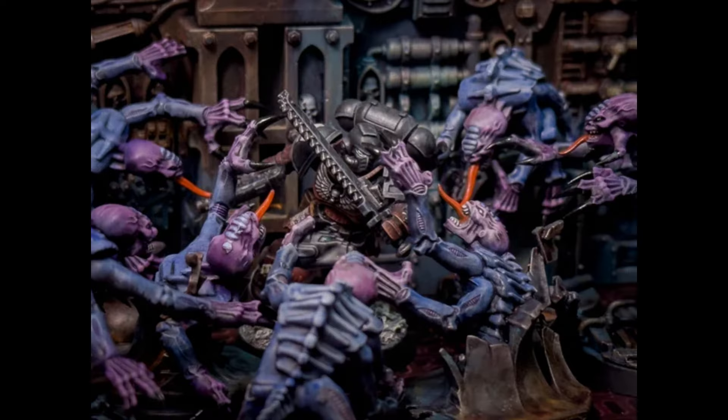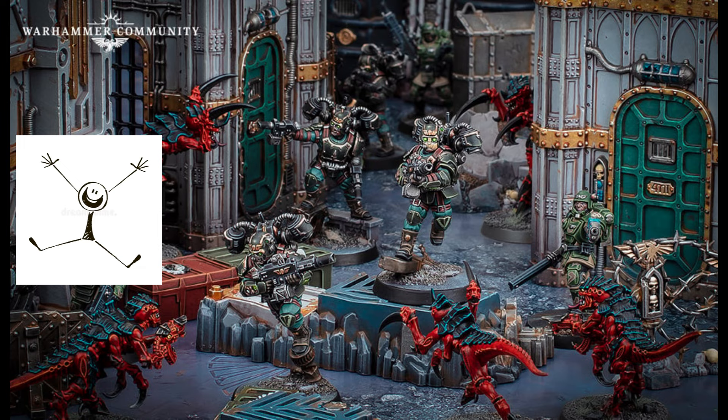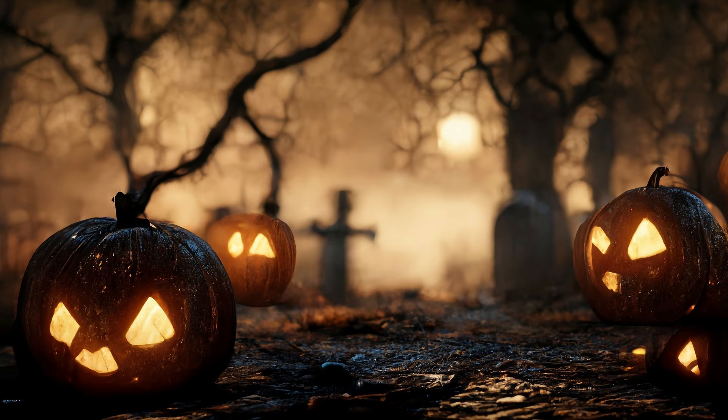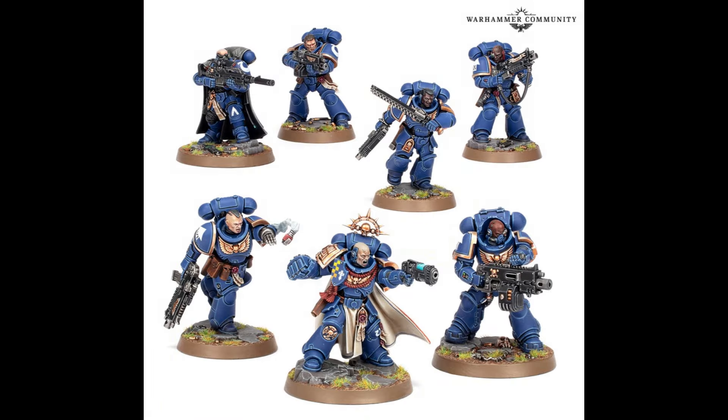Kill Team is the small-scale skirmish game where you and your elite squad of the baddest little guys in the galaxy are duking it out against unstoppable odds. You want to reenact holding the line against countless waves of Tyranids with your Ultramarines? Kill Team's co-op mode has you covered. Don't have friends? It has solo play. Want to be sweaty in multiplayer? You can compare chainswords with your friend's Iron Warriors. In October, Kill Team is getting its third edition and everything is looking incredible — all looking like an upgrade with newcomers in mind. In this edition, Space Marines actually look pretty good.